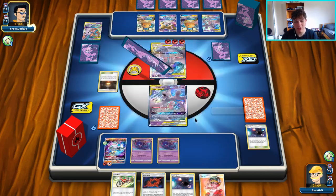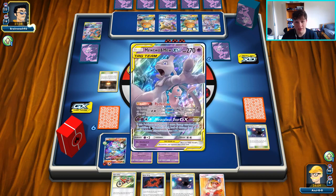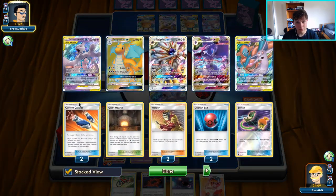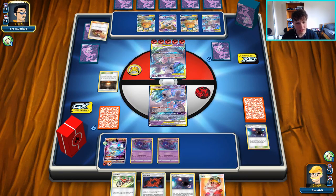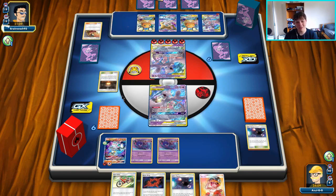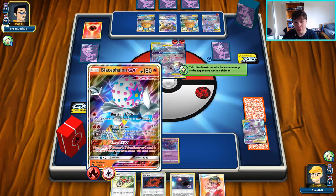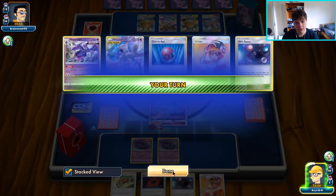Two big misplays back to back — giving my opponent the Ultra Space and not realizing Bursting Burn was an attack. I think we're going to recover fine though. They're not quite able to knock us out and they gave us the Giant Hearth, which is a huge deal — now we can easily pull off this Welder and get a ton of fire energy in play. Oh, there's the Welder — they're probably going to get the first knockout. Still fine, we have Blacephalon with Beast Ring, Welder, and Ultra Space. They have Recycle Energy to bump the stadium. Bursting Burn would have been great here — forcing confusion and meaning one less fire energy to discard.